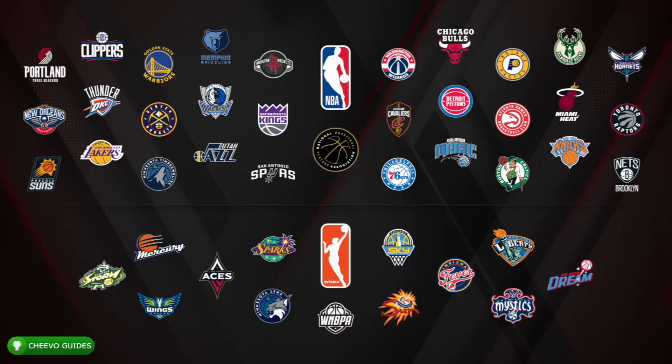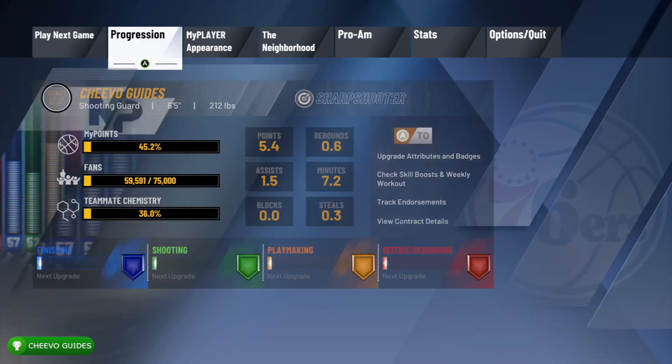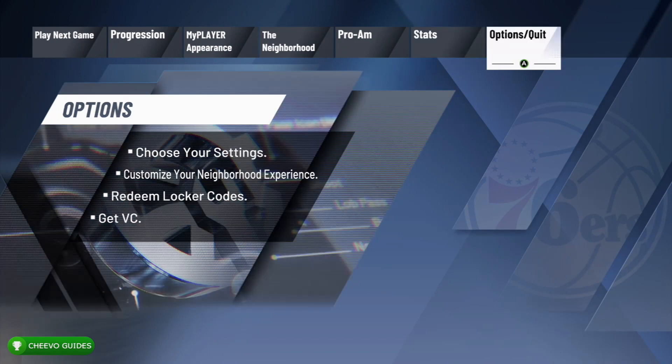What up guys, this is back here again with another achievement guide. Today we are going to be focused on the Real MVP achievement in NBA 2K20. To get this achievement we must get Jordan Player of the Game in a MyCareer game. To do this, you definitely want to go to the settings and switch it to a 12-minute quarter.